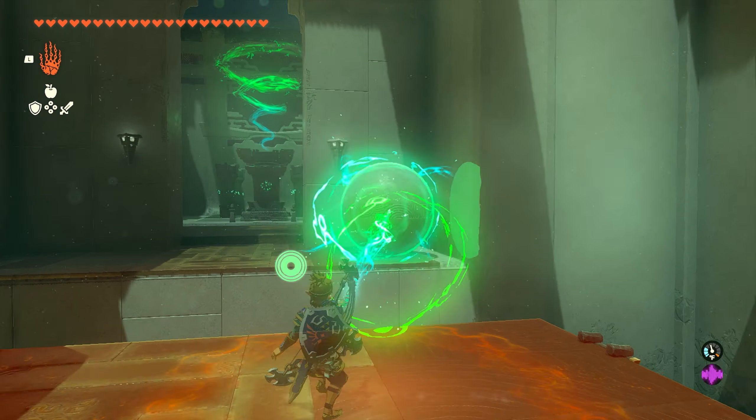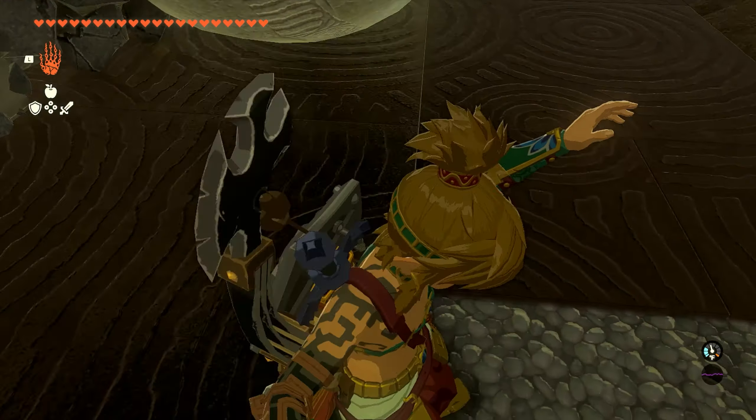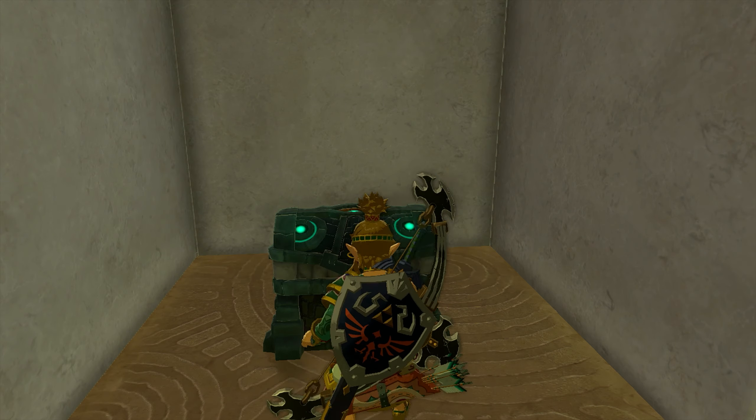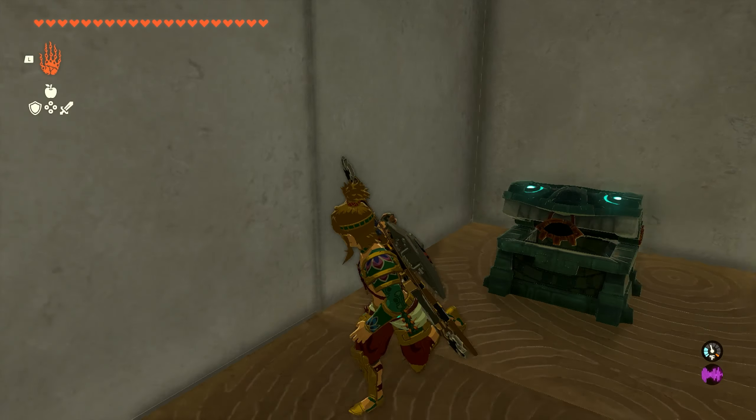We're going to the second section. We're going to first take this ball and drop it on this ramp and it's going to roll down and break through a wall. It's going to have a little secret chest behind it, so we can go ahead and open that up, and inside we'll get ourselves some bomb flowers.